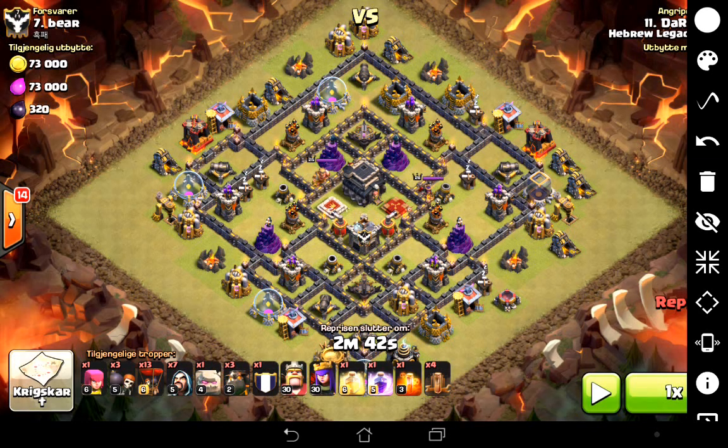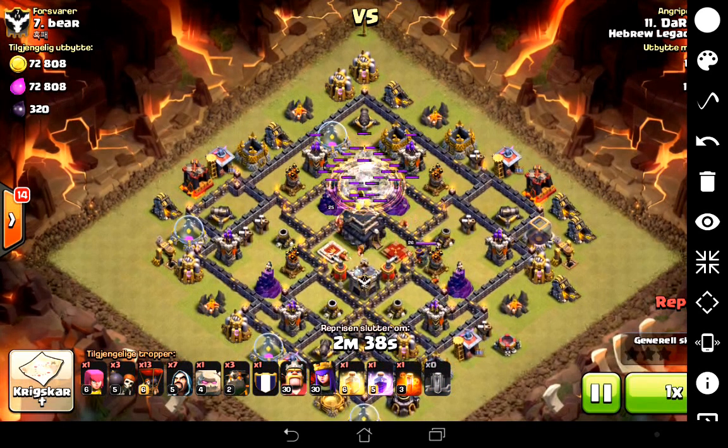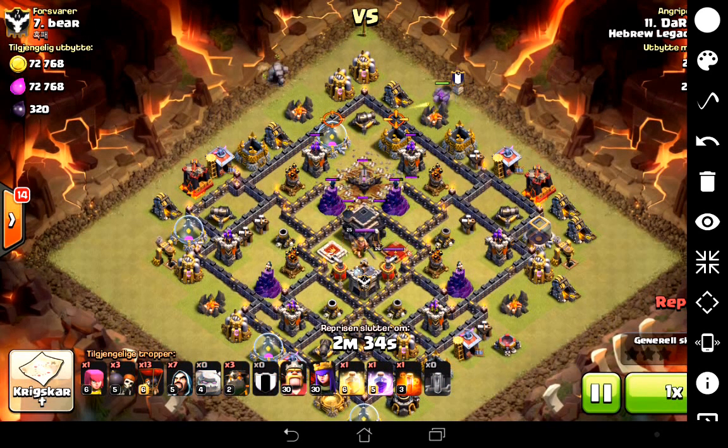We do our funnel — the funnel's important. You have to be economical with it. We're going to drop in one wizard here and one wizard here. They're going to wipe out these army camps, and then everything is going to funnel back into the centre. We're going to go in up here. Down go the Earthquake spells. And then the two golems. There go the wizards for the funnel.